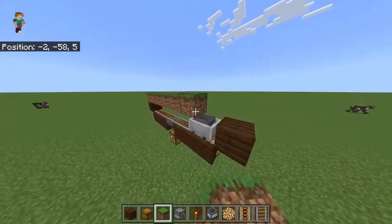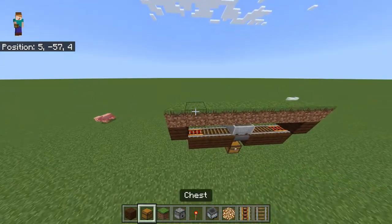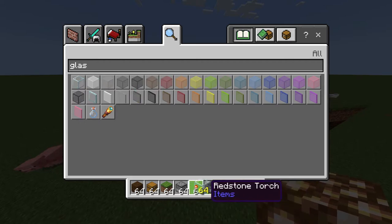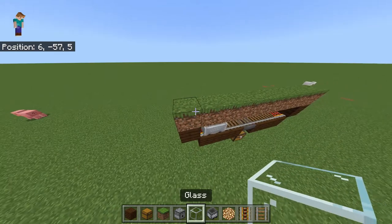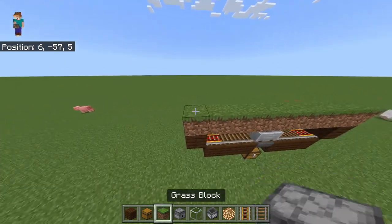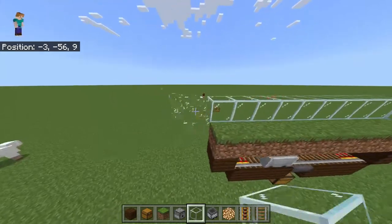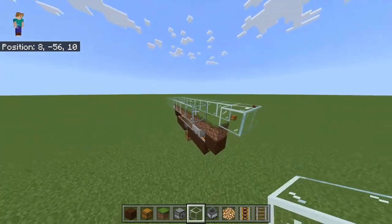Essentially your sheep will line up on this cart. Bear with me — this is my first tutorial, so I'm completely new to all this. I'm going to give it my best shot. So I'm going to quickly build the chamber for the sheep.